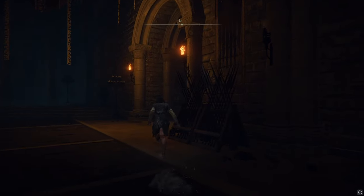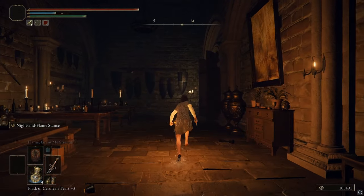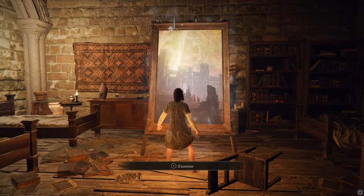You'll go through the second door, and then in here you'll go to the left. I'm going to put a lantern on so you can see better. Go to the left — there's only one path to go at this point. Go right, and here's a grace. Right behind the grace is the painting that we need.